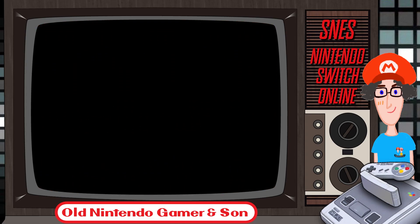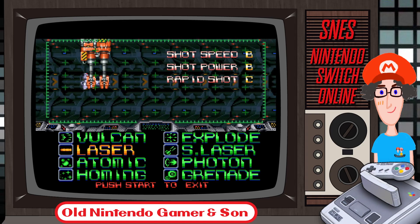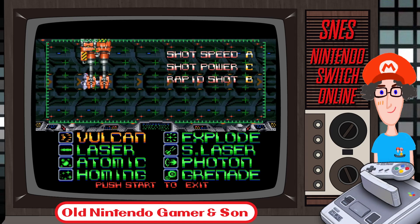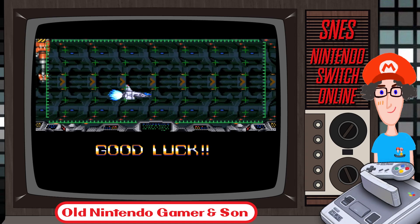Let's continue on and try a different weapon this time. Let's try a laser. Select your weapon — they've all got different shot, speed, power stats. My power's more. Rapid shot is quite slow on the laser here. Good luck. If you can do better in this game than me... that is incredibly difficult.